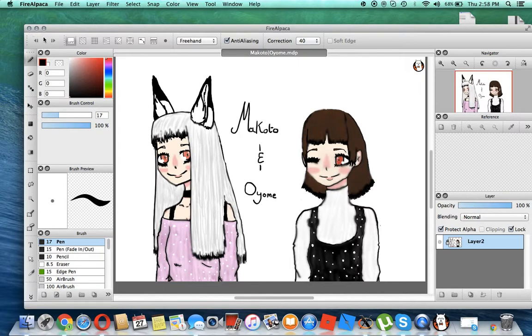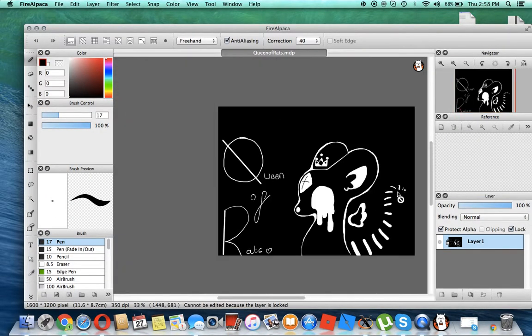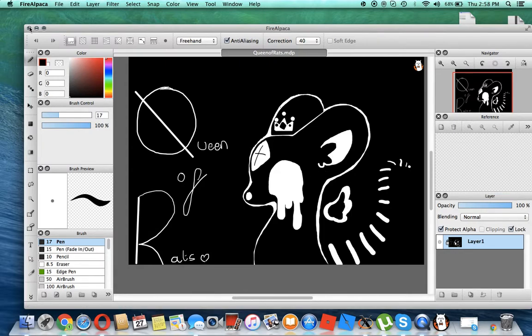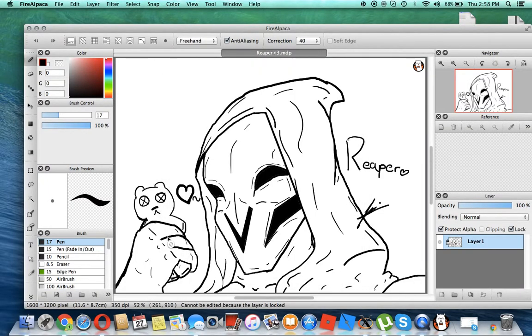This took me a long time just to get the face proportions right. Someone asked me to draw Reaper with a teddy bear for some reason, and I drew the hand so terribly. Anatomy — you have to learn that. Also, the teddy bear is being squished to death.